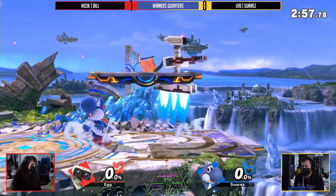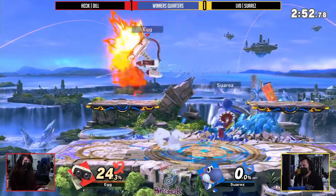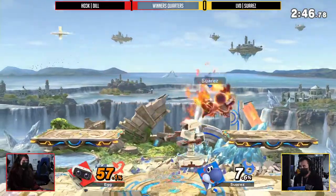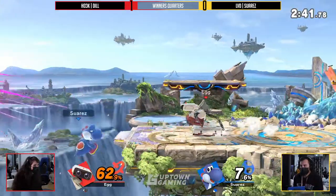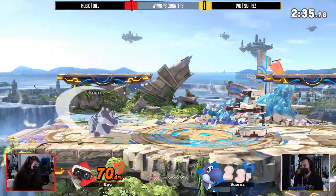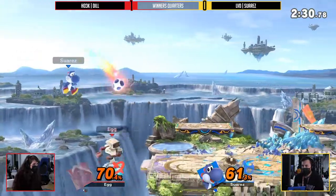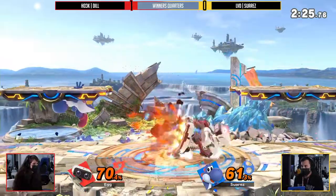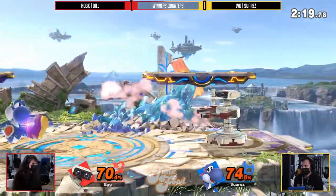Both at 0% right now, and Suarez with the gyro in hand. He knows how to do the Z-drop stuff. The amount of mileage that Suarez has — there's so much to deconstruct. The fact that Dil just went for the jump air dodge, knowing that Suarez had been going for that full hop down air when she was in the corner — brilliant. And Suarez's use of that gyro was something I've never seen him do before, absolutely stellar. The quality of players right here, you just see it on display.